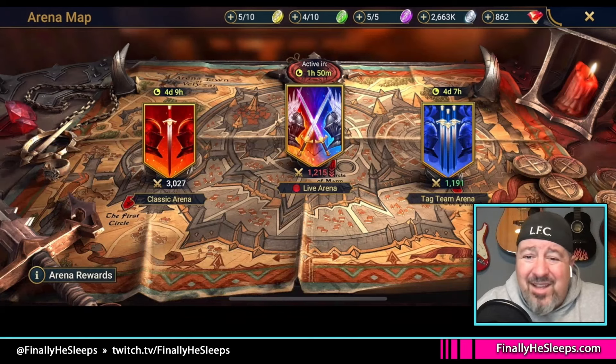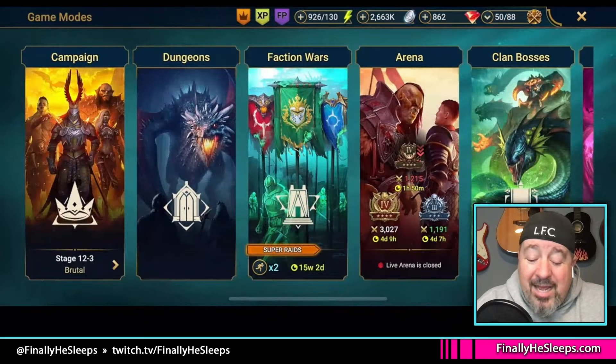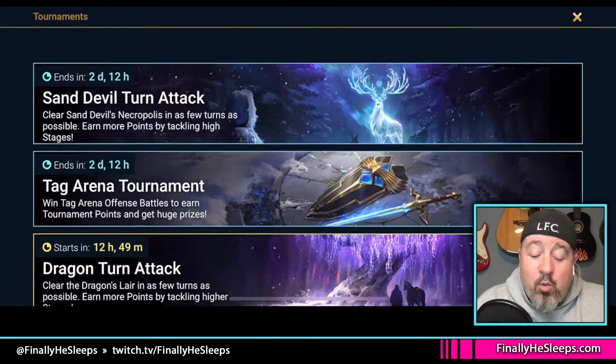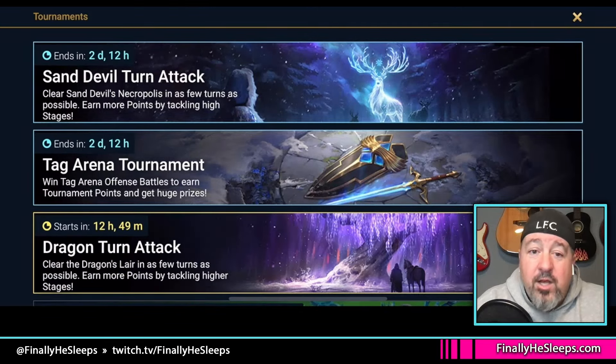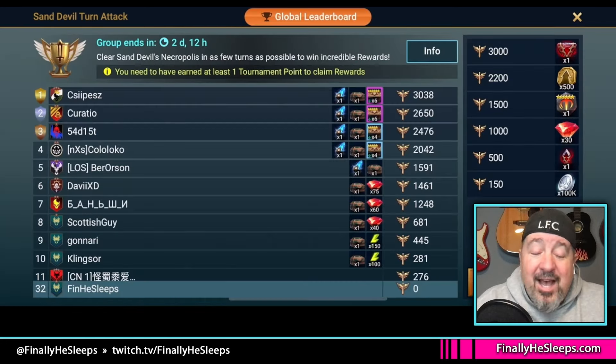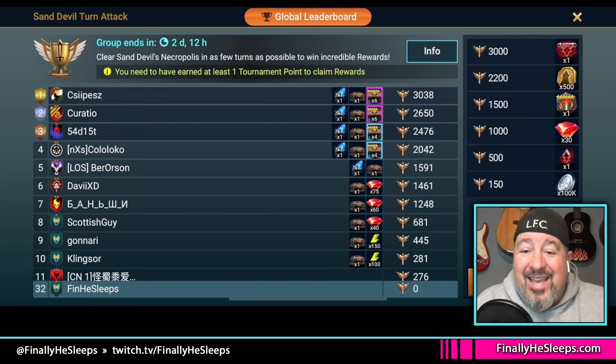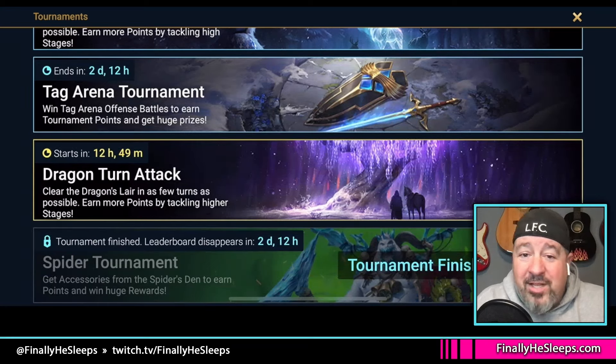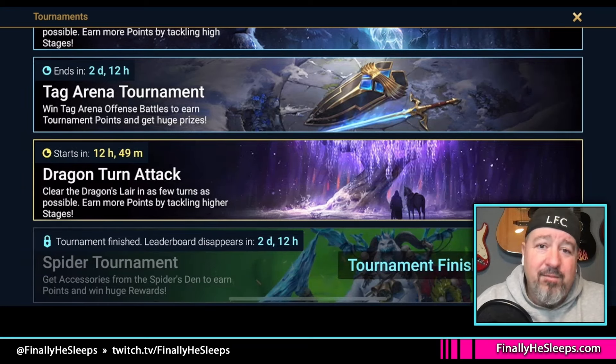Use the Arena to fill your time when you're between events — it's great for the Great Hall and resources. When you're not in a Fusion, avoid events and tournaments that give out rewards that don't benefit you for the Fusion. For example, right now there's a Sand Devil Turn Attack event and a Dragon Turn Attack coming — I would not waste energy on those because none of the rewards are worth the energy spent. Instead, focus on the Tag Team Arena Tournament because that's one you can play between Fusions.